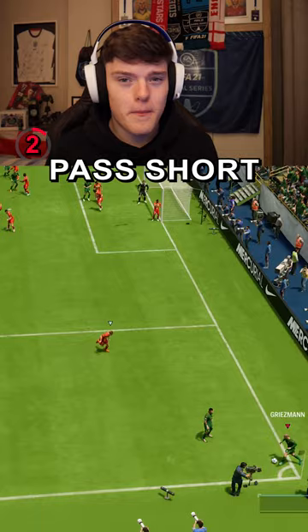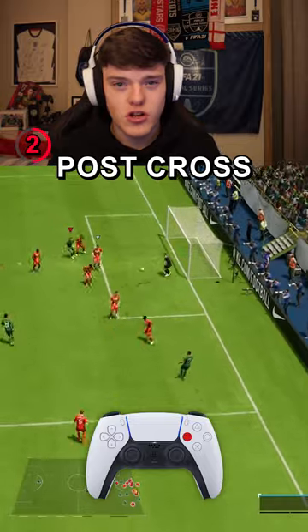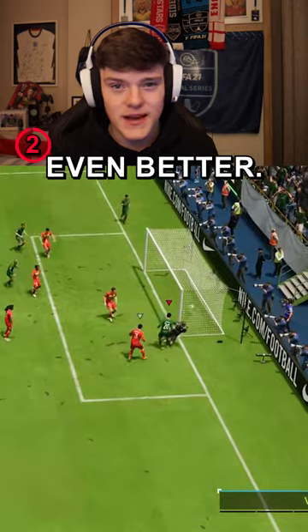If that doesn't work for you, pass short and dribble towards the byline. Hold square for a back post cross and score a towering header. Use player lock first to control the player and make this even better.